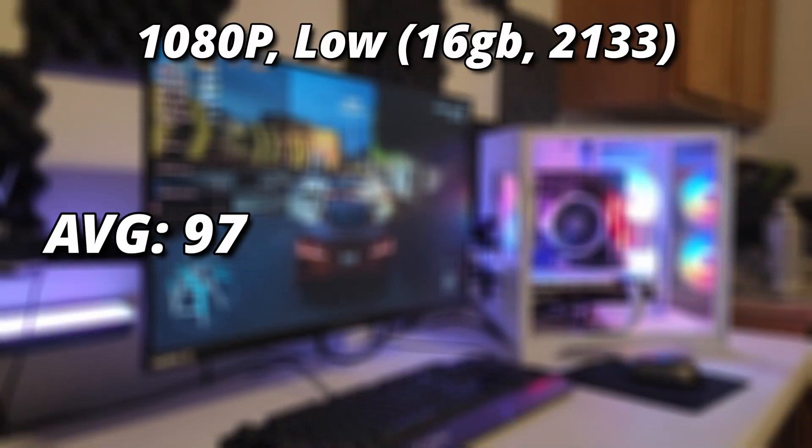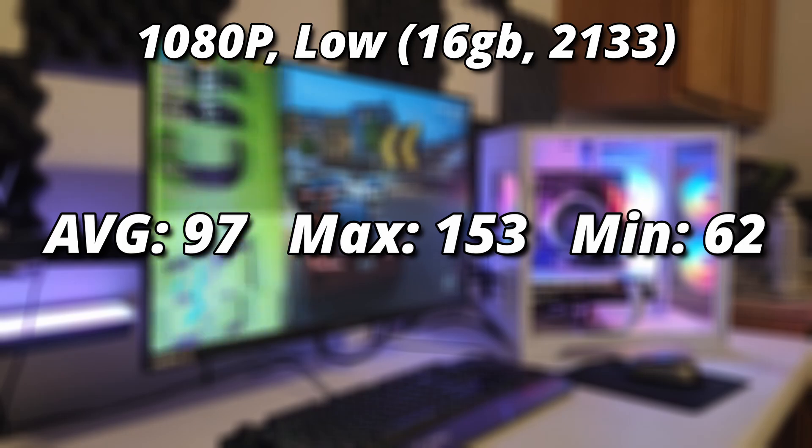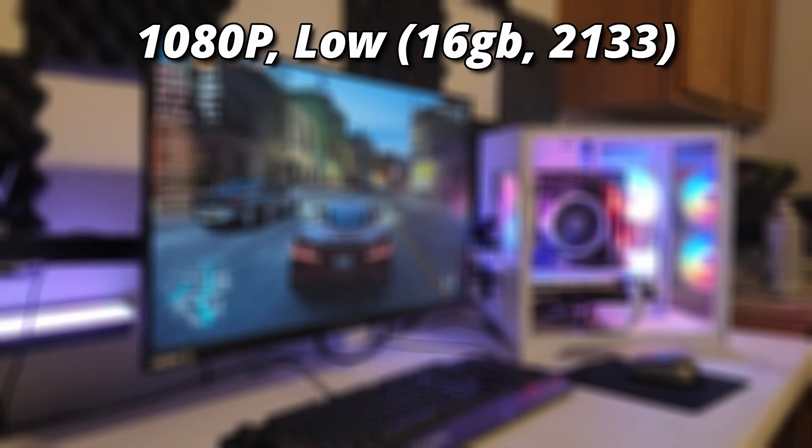With 8 gigs we averaged 92 FPS — a solid 12% increase — maxing out at 148, though we bottomed out at 2 FPS due to a big stutter. Our 1% and 0.1% lows were at 2 and 1 FPS each, a little more stuttery, but at least the strobe light effect was gone. With 16 gigs, we saw a 5 FPS gain moving up to 97 FPS — about a 5% gain. Max was 153, min was 62, and while there was some hitching, it was mostly playable. I would be perfectly happy with this configuration.